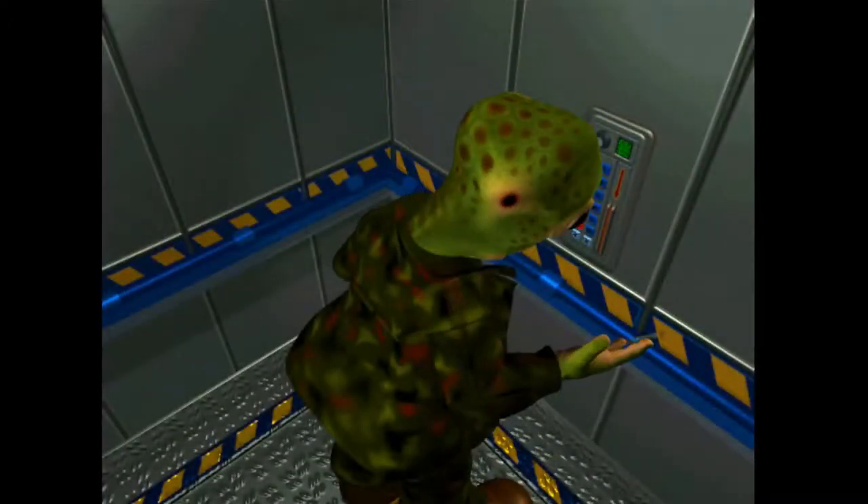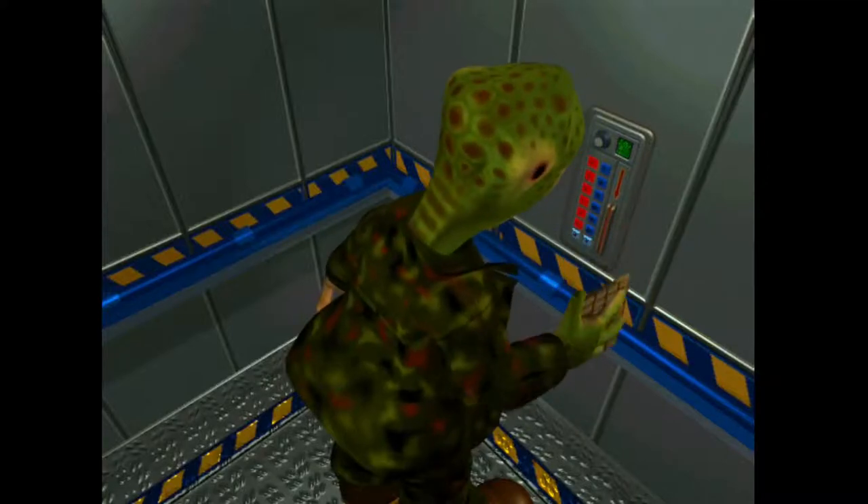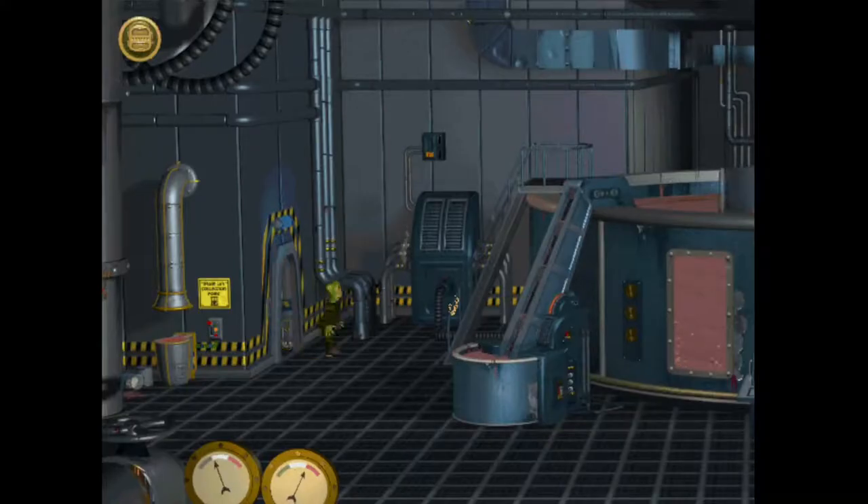Let's go to the brain room. We're whizzing through this game at the moment — we'll be done before tea time. Those gauges look like they're part of our user interface. Can't quite read what that sign says. I think it's probably not important. I can't look at this giant vat.